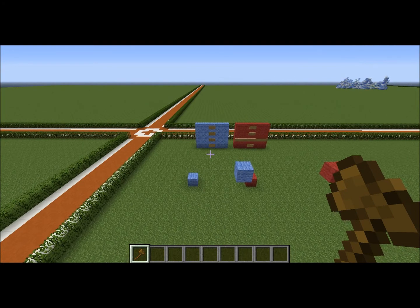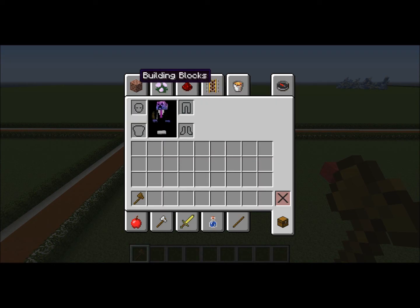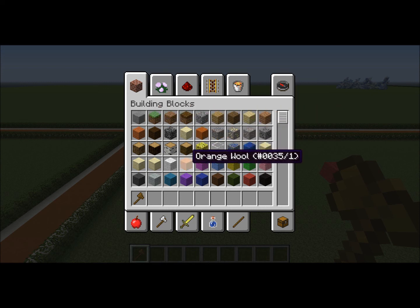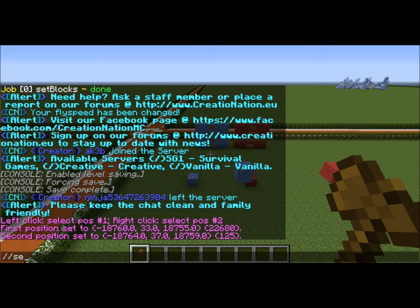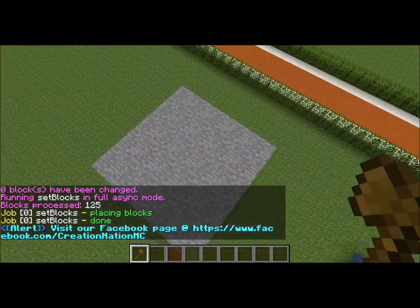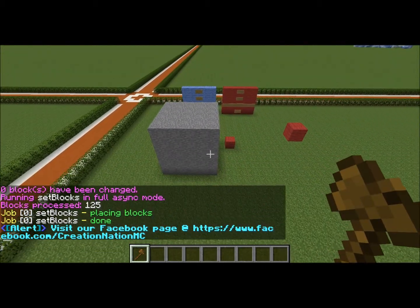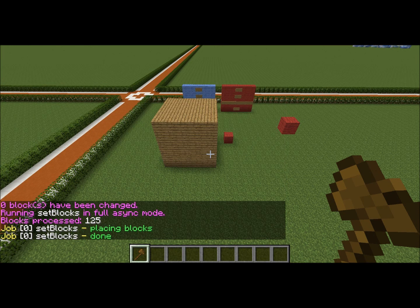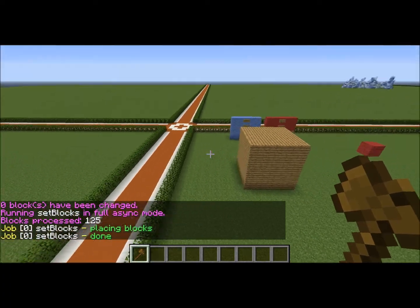Then we can use the other command, //set, which sets the entire area that you selected to the block that you choose. If we wanted to do stone, we can either type 'stone' or use the block ID — where it says '1' in brackets, that's the block ID for stone. Every block has an ID. So we can go //set stone and it fills the whole selected area with that block.